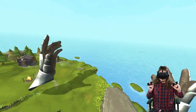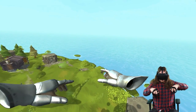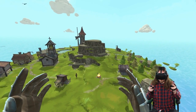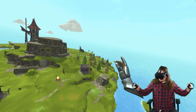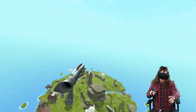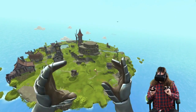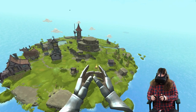I can also turn around by grabbing with both hands — put one hand forward and the other one back to rotate around the center of these two points. I can also scale up: grab outside with hands stretched out and pull them back together. Now I'm really big and with one pull I'm almost at the other side of the island. I can also make myself smaller — just grab with hands close together and pull them apart.